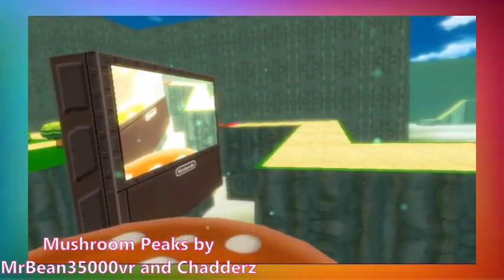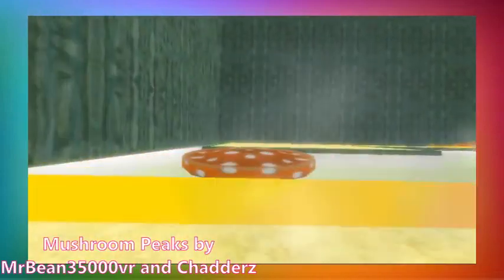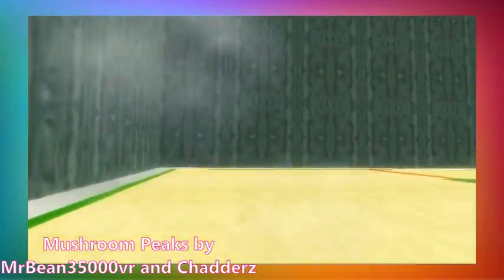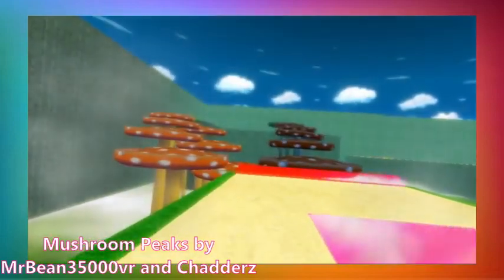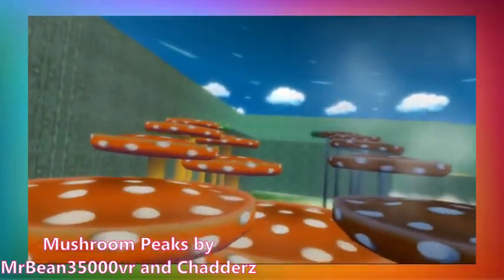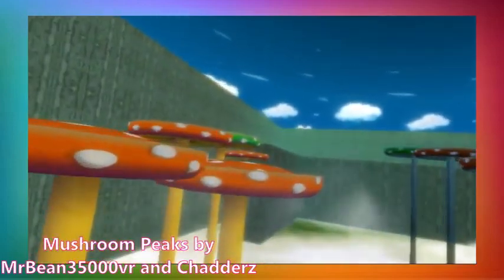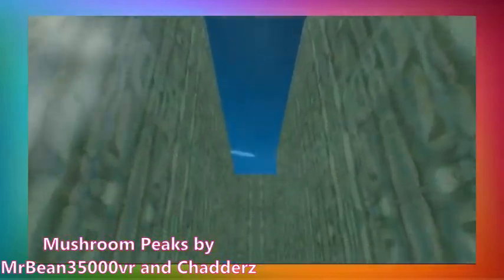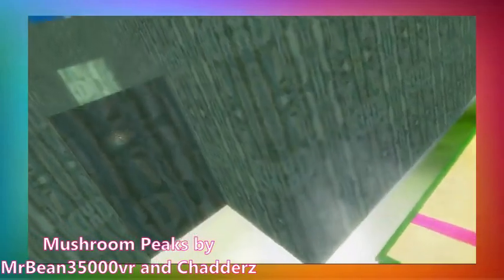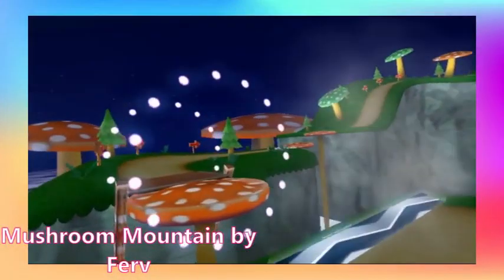Mushroom Peaks is a very difficult track for the average player — if you've never played it before, you'll most likely struggle. The track begins with simple gameplay: you go off a ramp, bounce on a couple of mushrooms, then go up a hill. Then you're hit with split paths — the right path is a shortcut and the left is the normal route. You have to hit the mushrooms just right or you'll fall off. The final section has you going up a wall with a boost panel, then dropping into the final bouncy mushroom, which you need to drift into for maximum distance.